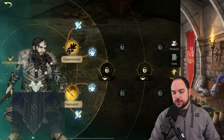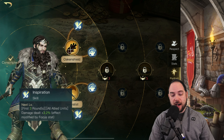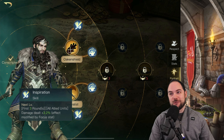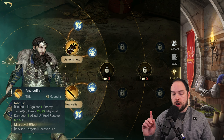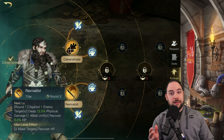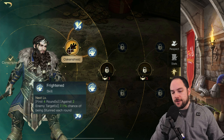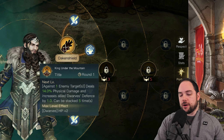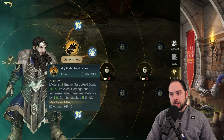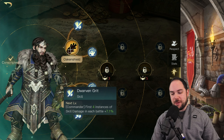The Revivalist: against one enemy, deal 13.3% physical damage and recover hit points. He could be good. First three rounds, all allied units' damage dealt is modified by focus stat — that seems good. At max level, the Revivalist makes it so that two allied units recover hit points. Frightened: against two enemy targets for the first four rounds, there's a chance of stunning them — sick. So he deploys his own stun at the start of battle. A lot of folks are running around with stun immunity, but it still seems powerful to me. Against one enemy target, deal 14% physical damage and increase allied dwarven unit defense — and that stacks on dwarf hit points. Good thing I held on to some of my dwarf items. They may be more relevant than I thought this season.